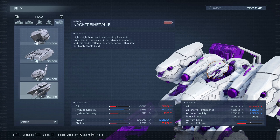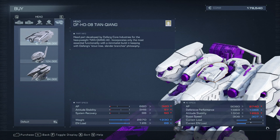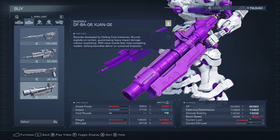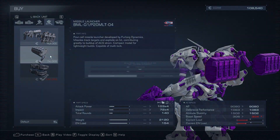If there are mech parts you don't like that you've spent, say, 150,000 on — you don't lose any currency when you die, and you also don't lose any currency you've spent on parts when you sell them. You are refunded 100% of their cost, so you have a lot of freedom to buy, try, and swap different parts.